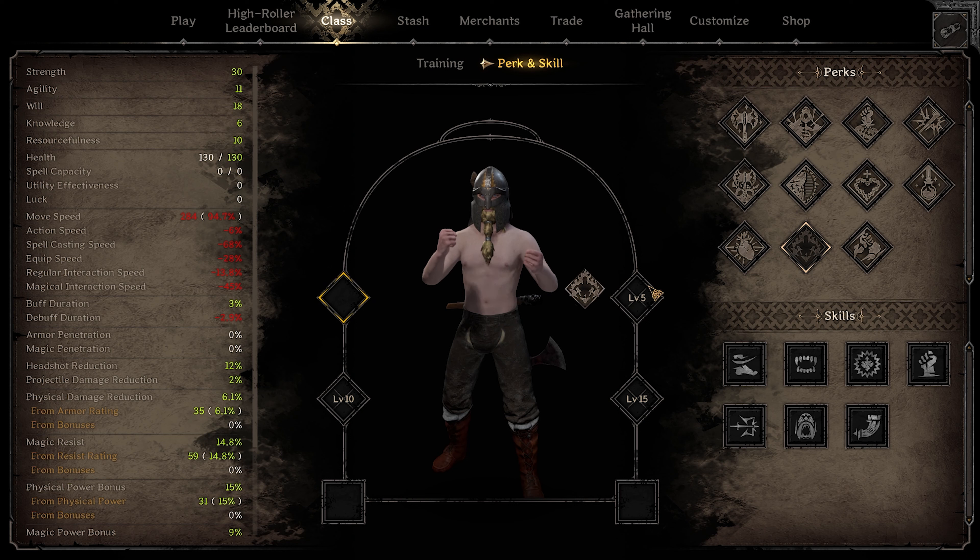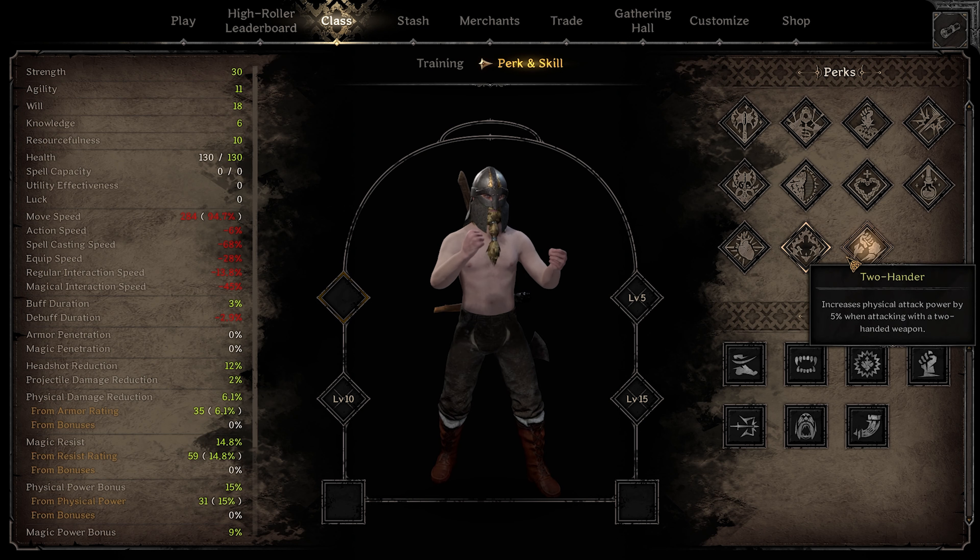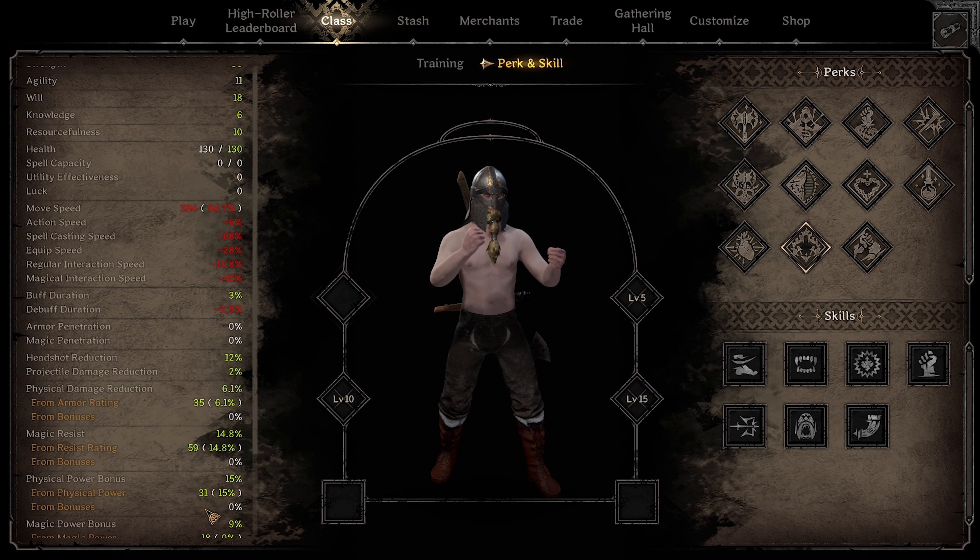Savage is the perk I would recommend running first out of all of these. You aren't going to have body armor for a long while — barbarian with body armor is not the easiest thing to come by. Starting off, the 10% physical damage bonus increase is really significant. You start off with 15% with basic barbarian, throw this on and you're doing 25% physical power. This really helps dish out a lot of damage as a single perk. The only classes you might have problems with are fighters because of PDR, but at the beginning fighters are all cloth and don't have much PDR.